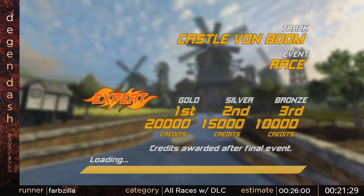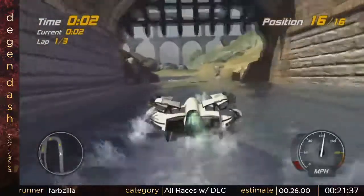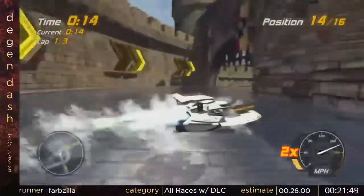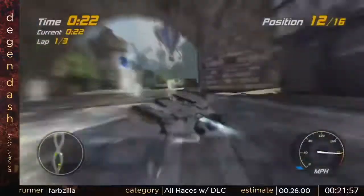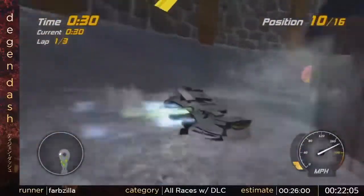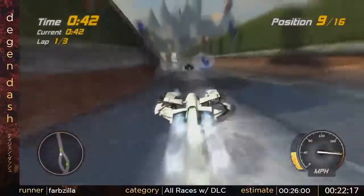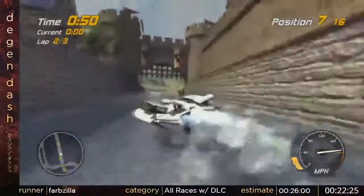This is the last track and it is an absolute run killer, which sucks because it is the last track. This is the third DLC track, and what they did differently compared to the other two — where the waves are a little more dynamic — is they made it a suicide track. Starting right here, you have boats flying both ways at you. It is very RNG based just because I never know where the boats are going to be flying at me from the other direction. It's really hard to check the radar because you have to be paying attention — even a split-second look away in some spots can screw you up, and you're probably going to hit the boat coming at you anyway.